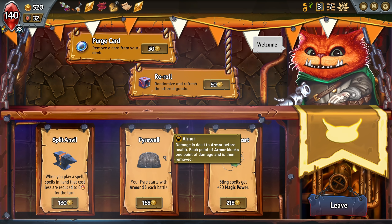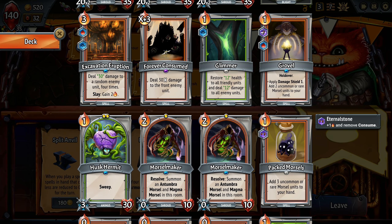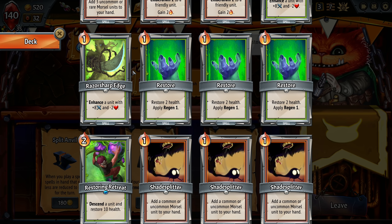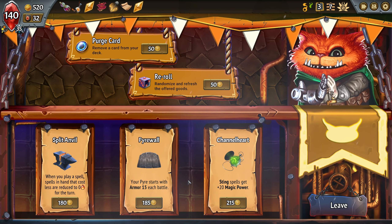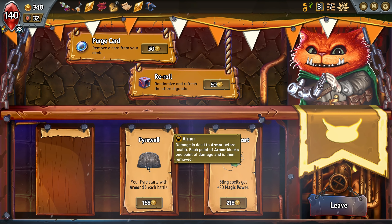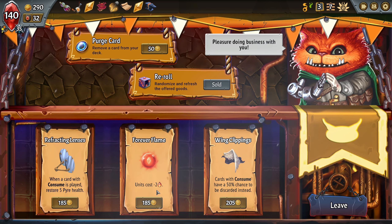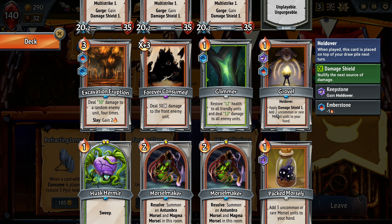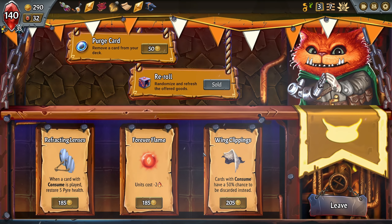Come on, trinkets. Split anvil - when you play spells, it gains armor. So this would be good for when we play this. What other spells? Restoring retreat, this one. I love that anvil. I'm a sucker for the anvil. 15 armor each battle. Let's re-roll. Units cost minus 2. So these guys all of a sudden become free. And our morsel makers are free. And I'm not so concerned about consume cards. Let's go.